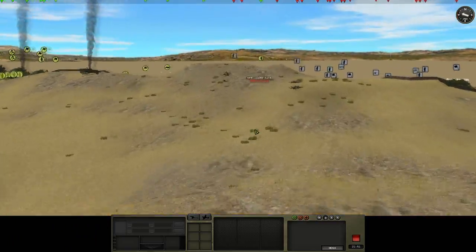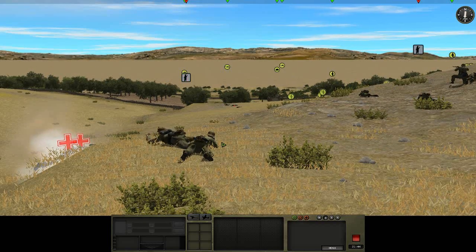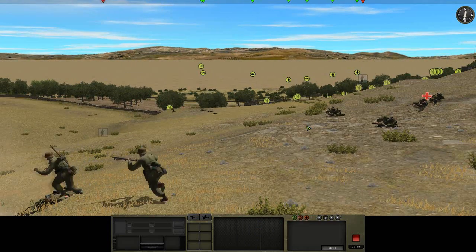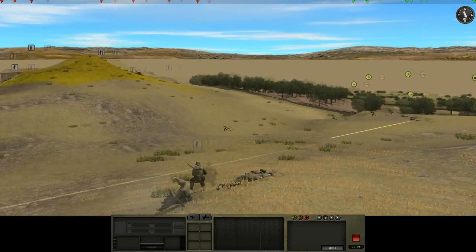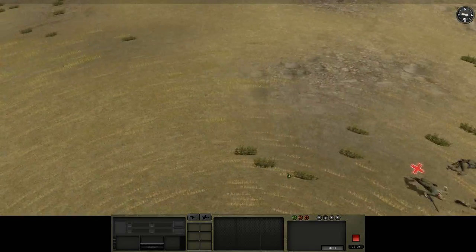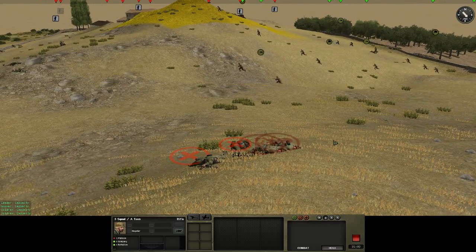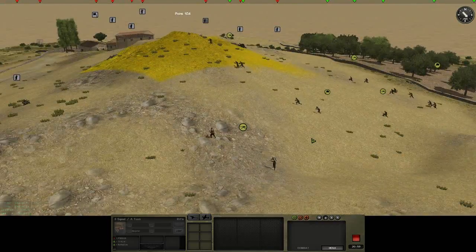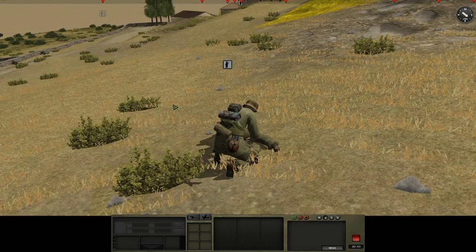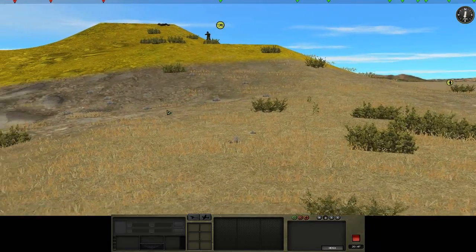A while later the enemy tries to make a push onto point 104. I have a small force set up just in case they try to do this, but sadly they brought a Stuart tank along with them. This Stuart tank actually fires a canister shot into my forces, finishing them off. There's no real way to deal with enemy armor at the moment seeing as we don't have panzerfausts, so there's little to no way we can retake this point. Most of our troops here are autonomous and not doing much.